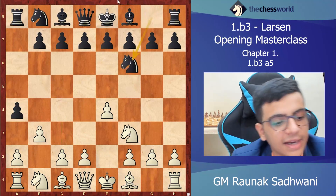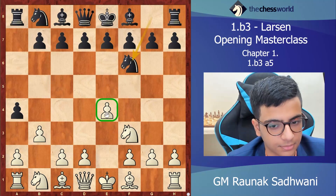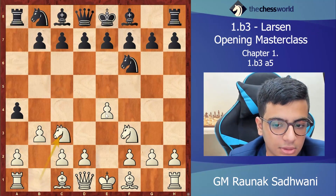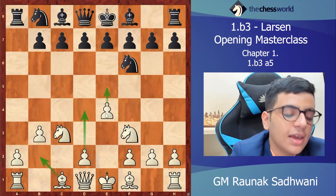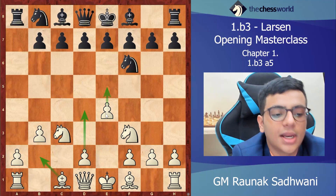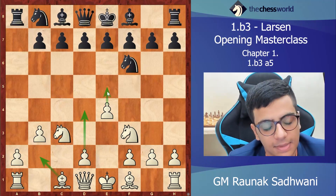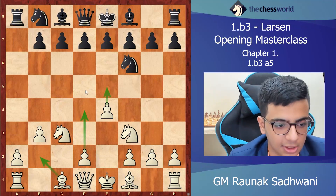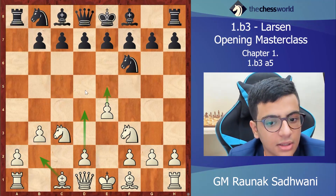Another option is knight f6, attacking this pawn. White defends it, and if takes, takes, we get a similar position. But the knight on f6 is now misplaced as white is planning to play e5, knight d5, bishop b2, and also d4, giving white very good center control.